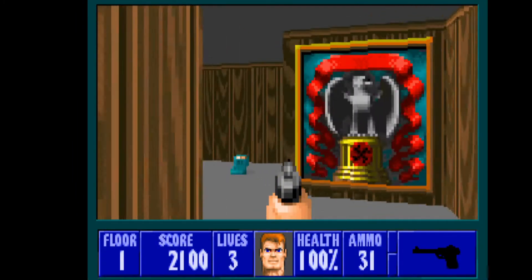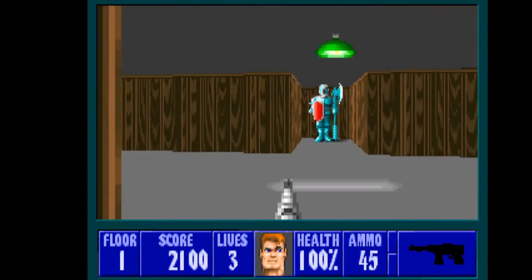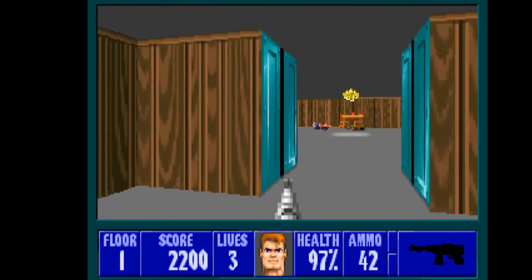Inside we have some health pack, ammo, and a machine gun. So this is the weapon we're gonna stick with the most, because it's really handy. It fires rapid fire as well.